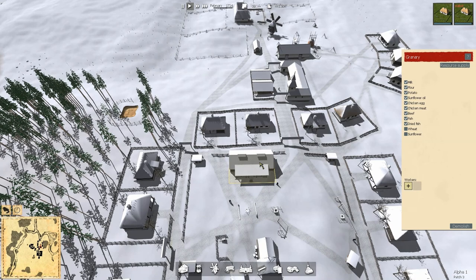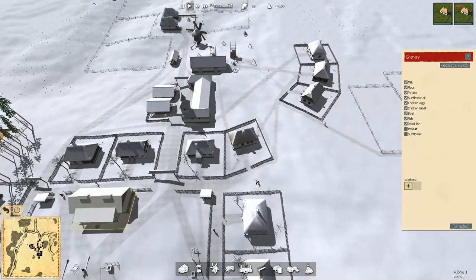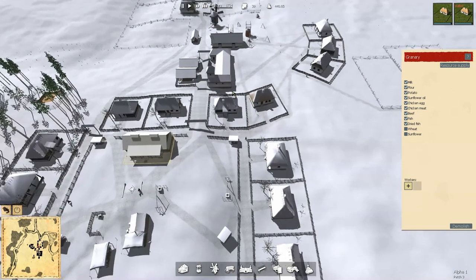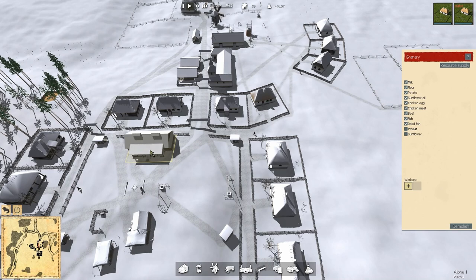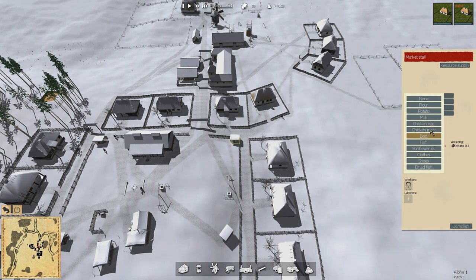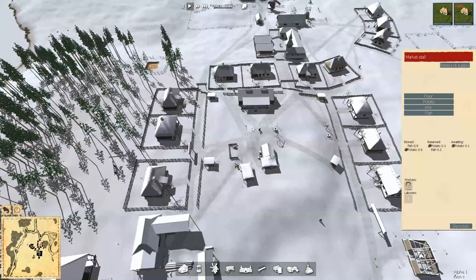There's talk of maybe diving into the warehouses as the next building for the next update. So maybe warehouses are where all the rest of it gets stored. That's making sense. So you can have an industrial production area with your warehouses, and then your food production with your granaries. But these market stalls straddle both because they'll take not only foods but also clothes and shoes.